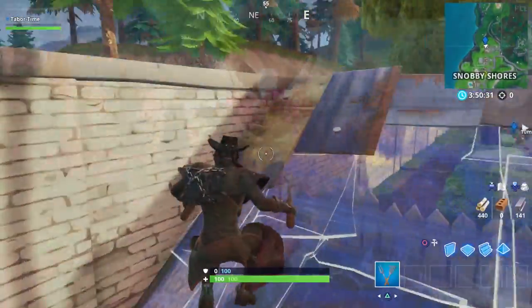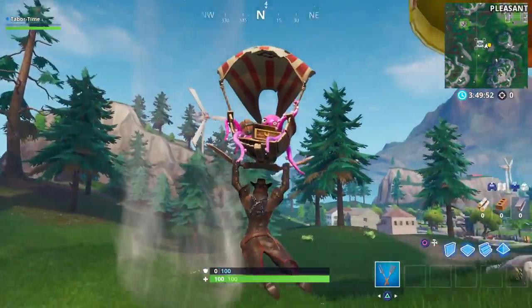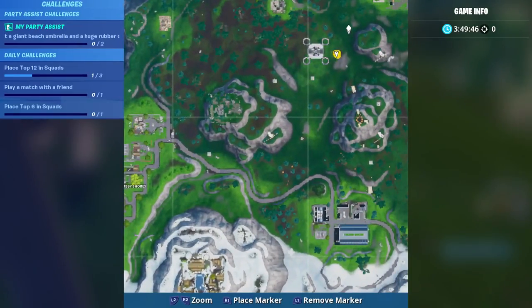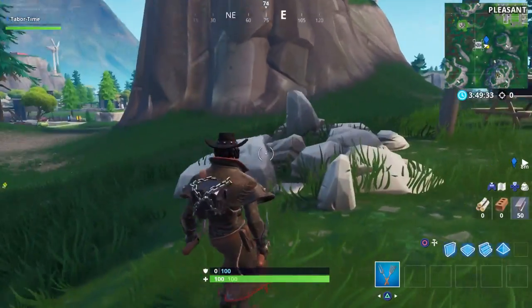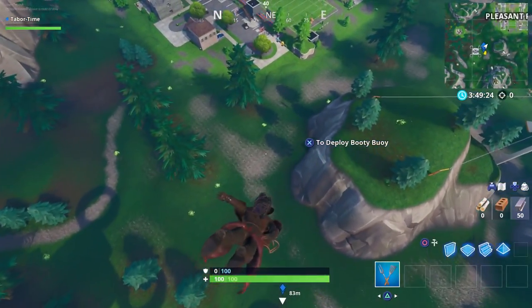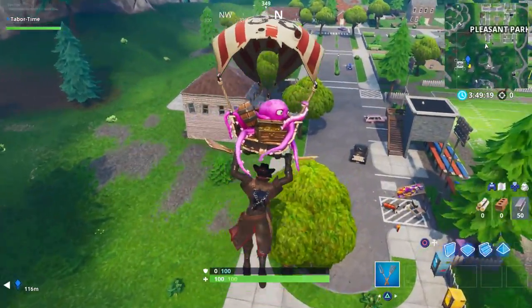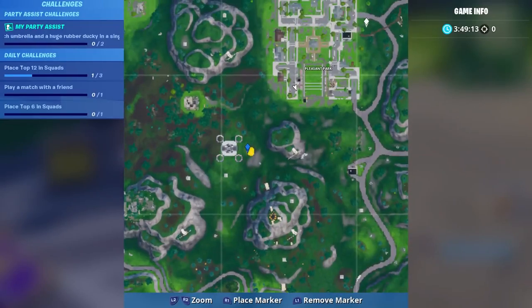The next grill is under a giant yellow umbrella located beneath the sky platform near Pleasant Park — you can see it right on your mini map. If you want, land there first and then make your way to Pleasant Park, though it'll likely be a hot drop. Snobby is much safer and more reliable. That said, there are three grills in Pleasant Park, and the first one is on the southwest side near the vending machine.